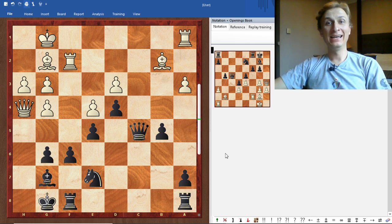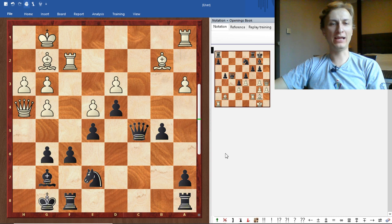Hello everyone and welcome to another edition of Tactics for Everyone by Michail Oleksienko. Let's take a look at this position. It's black to move.